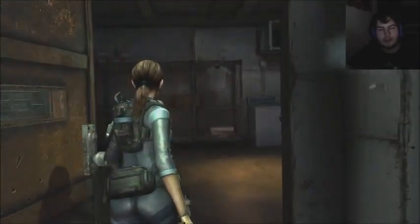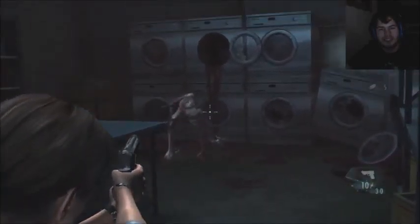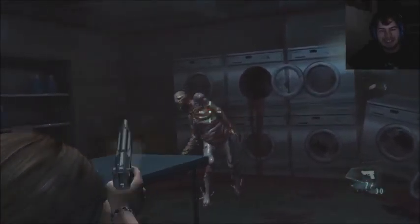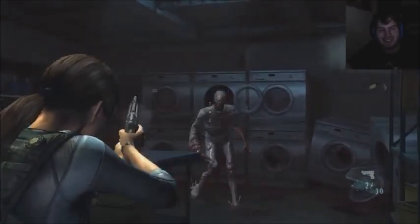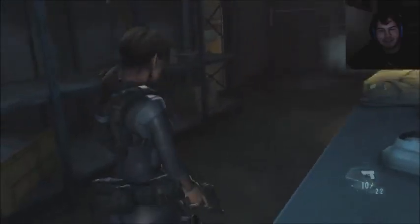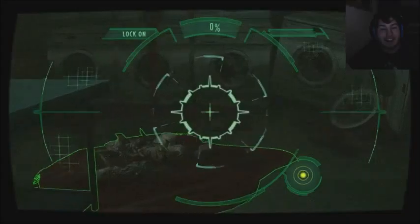Gorgeous key. So I unlock this door - what's in here? Washing machine. Washing machine monster! That's awesome. Just casually waiting in the washing machine.